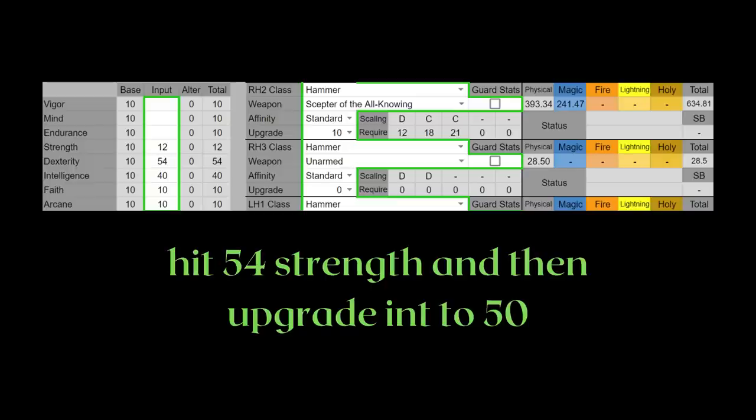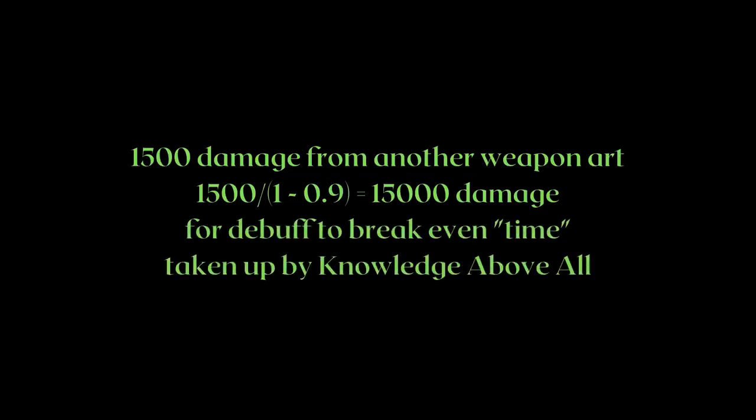Remember, it also takes time to cast, and you can do another buff or attack with the same time frame you used to cast this weapon art too. Let's say you could've casted another weapon art that deals 1500 damage, like the Moon Veil or a Wing of Astal. This would mean that you need to do 15k damage on the enemy to break even for the time used to debuff your enemy. The debuff also doesn't deal any poise damage. It's definitely possible to make use of this debuff on enemies with higher HP, but overall unless you have enough burst damage, it's not that great.